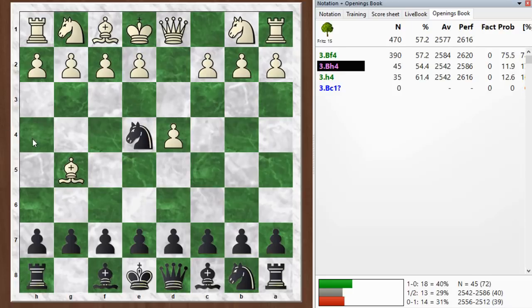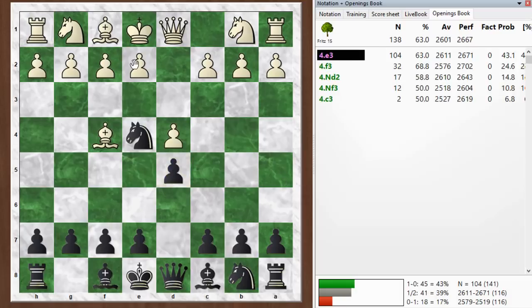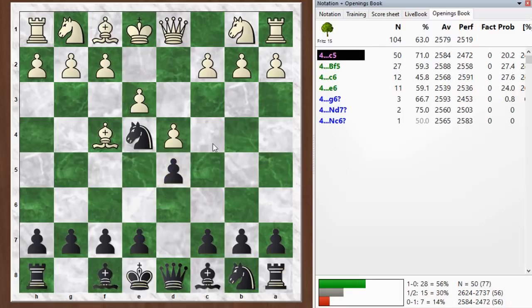He played bishop to h4. The main move here is bishop f4 and as I mentioned in the game, c5 is a way to play, but here I would probably still just play with d5 and hope to get some kind of normal position. f3 can lead to crazy complications, but you can play with c5 or just keep developing with bishop f5. Anyway, it should lead to some kind of normal position.